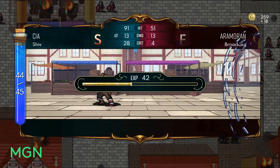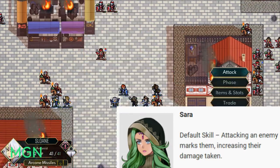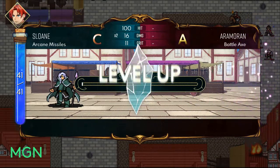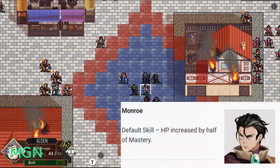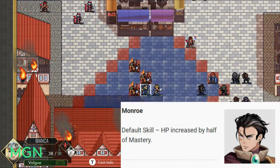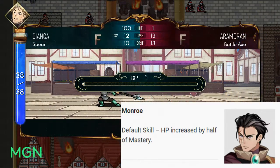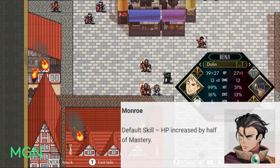Next option is Sarah, and her default skill is that attacking enemies marks them, increasing the damage taken — so you want to attack with Sarah first and then have other units follow up. The next, and probably one of the best if not the best, is Monroe. His default skill is that his HP is increased by half of his mastery. So if you dump into mastery, you get huge HP numbers in Monroe — you can get to 100 plus very, very fast — and there are some pretty insane builds you can create with that HP increase by half of mastery.